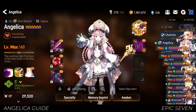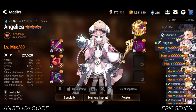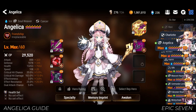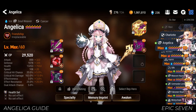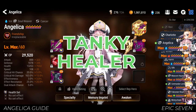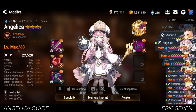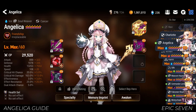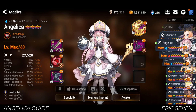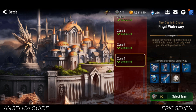When gearing Angelica, the first and foremost thing to think about is giving her enough HP for 2 reasons. The most important one is because all her healing scales on her max HP — the more HP she has, the better. Since she has a lot of HP, you kinda have no choice but to gear her as a tank. For new players, the best gear sets for Angelica is either 3x health set, or 2x health set and defense set. Both health and defense sets are pretty easy to get just by doing a few labyrinth runs on Tyrell Castle as an example.